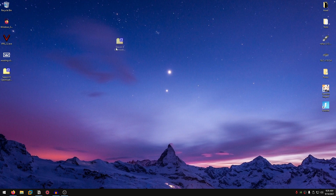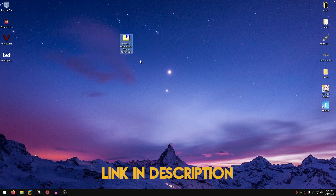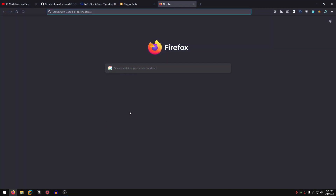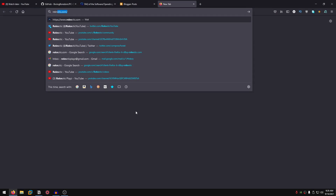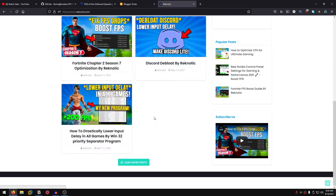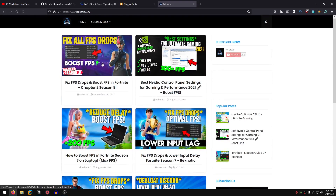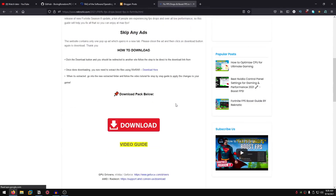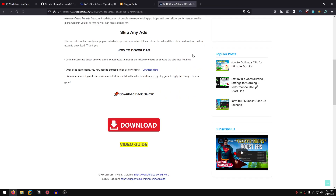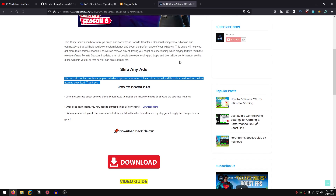First up, go down into the description of this video and download the Season 8 Optimization Pack by Regnetic. Just click on the link in the description which will take you to my website Regnetic.com. Once you are here, click on this one right here. If you can't find it at the top, it might be somewhere down if you are watching in the future. Just look for this thumbnail, click on it, then click on the download button which will take you straight to Mediafire. Click on the download button once again to download the pack. Keep in mind that the website does contain some ads.